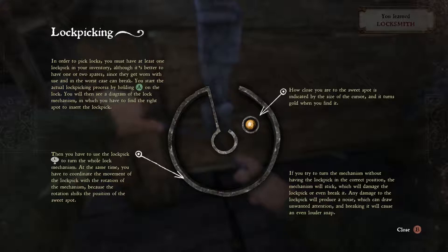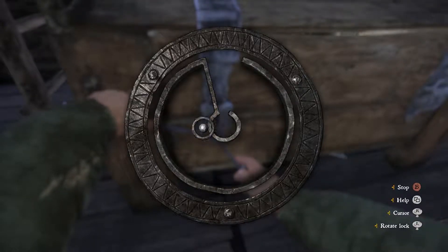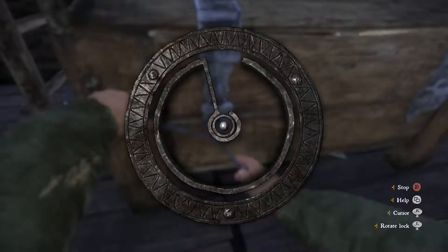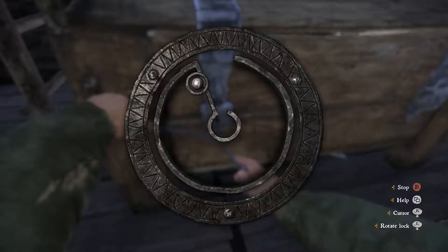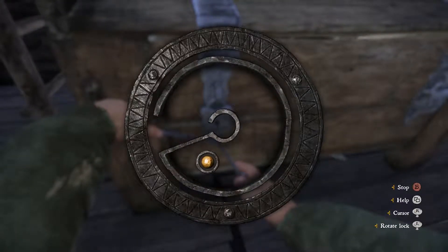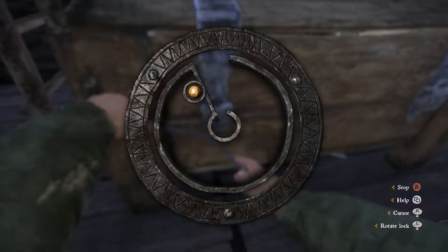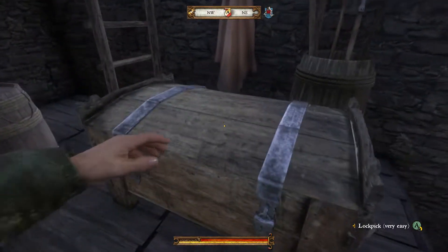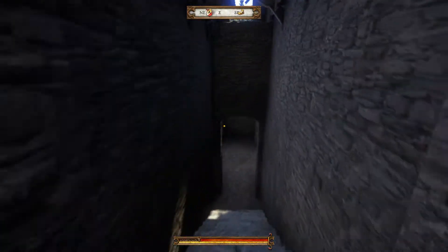I think I understand. Cursor does this. Rotate lock. Holding A. I don't know what this means. There we go. Now, how do I do this? Oh, I see what's going on here. Alright, this is kinda difficult. I have to take the lockpick and rotate with the... Goddammit. Alright, lockpicking... Fuck! I broke my lockpick! God damn it. Are you kidding me? Alright, I see what I have to do, but that's gonna suck.